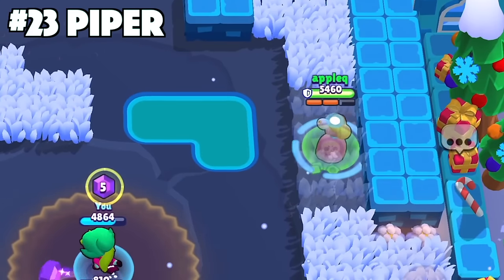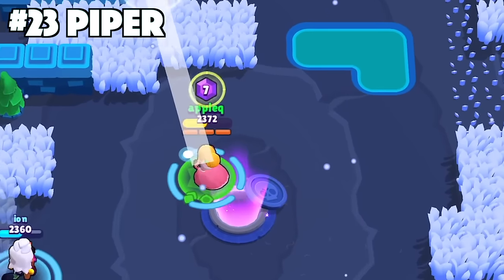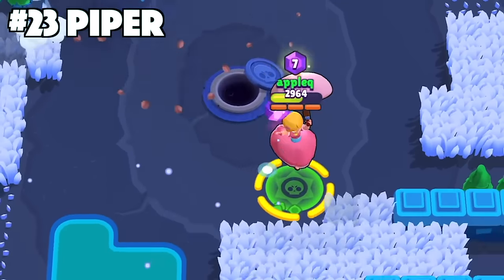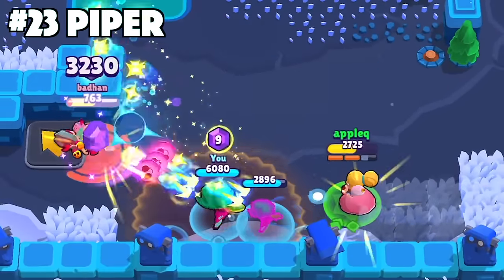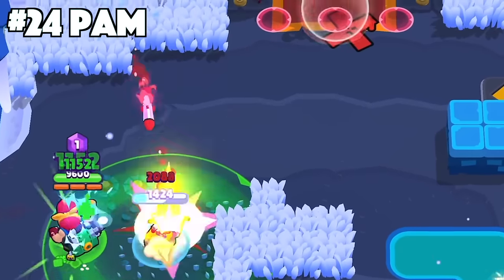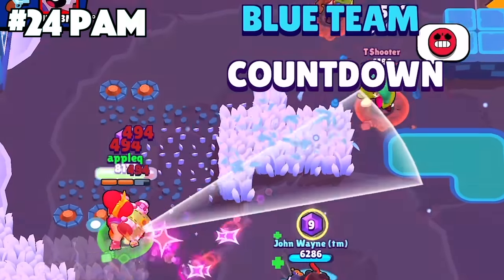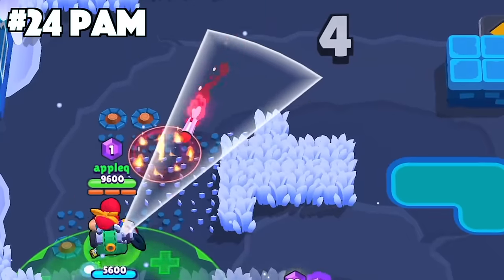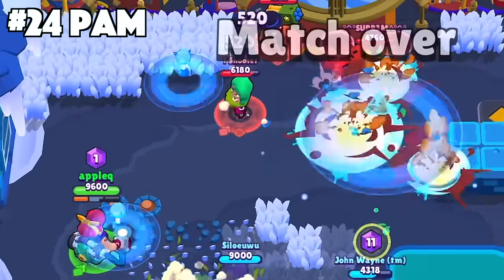For Piper, use your super as a way to bait the enemies' attacks or supers. You can have them waste their attacks and then jump into the air before it affects her. It's also useful to break open walls to open up the map and benefit Piper and her team. With Pam, even though it looks like her scrap metals are being shot out sporadically, it's actually in a sweeping pattern that moves from left to right, so you can strafe from right to left as the shots are being fired out to counter the pattern.